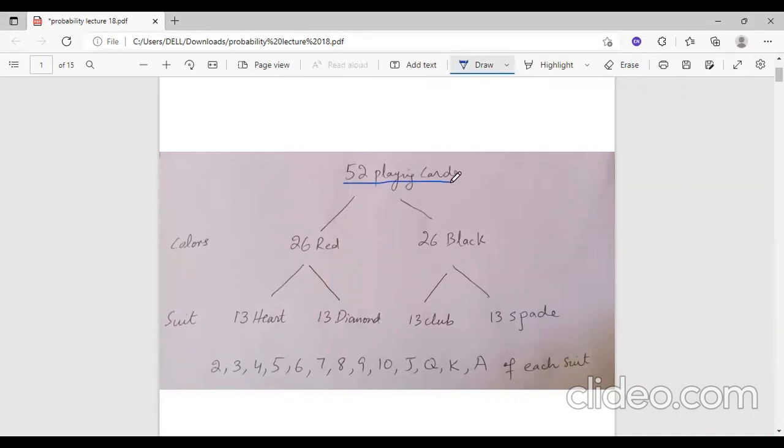In total, there are 52 playing cards. There are four suits in total: one is heart, another is diamond, club, and spade. And in each suit, there are 13 elements.